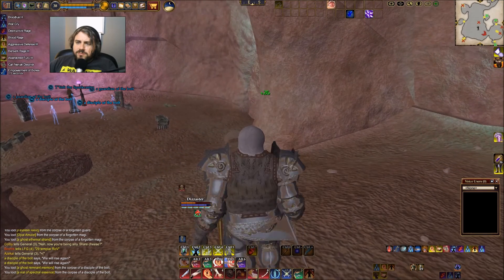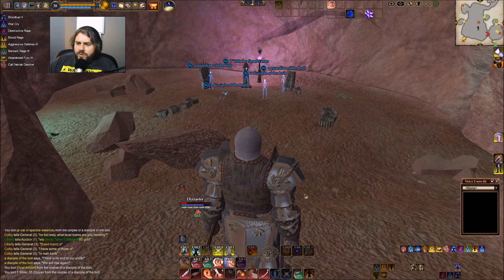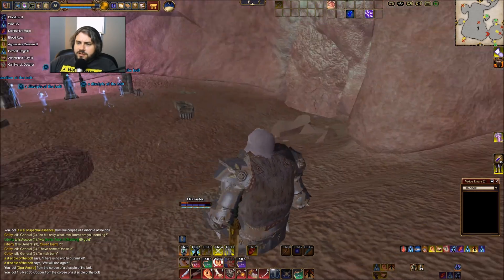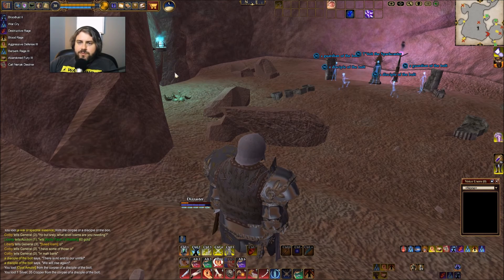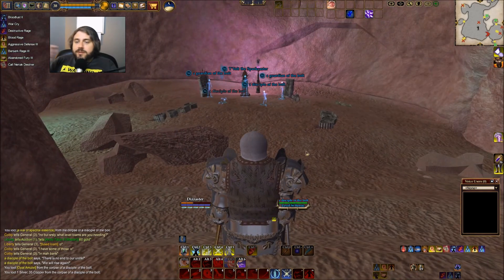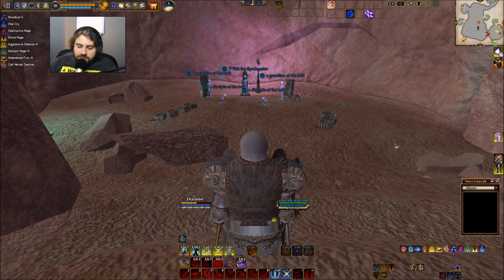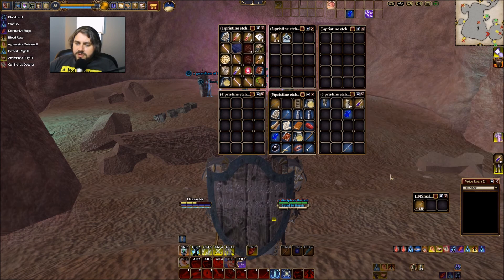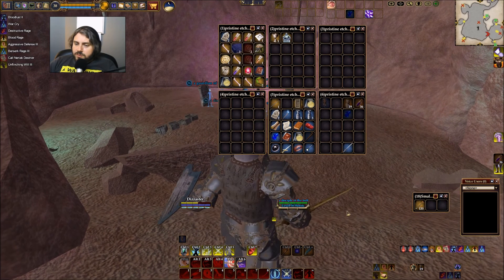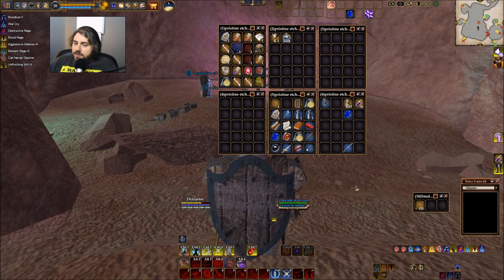It looks like there's some side rooms over here too. I still have a few things to sell on the market as well. I cleared out the little mobs here. I'm a little worried — that last group on the side was a group of four and they got me down pretty close. This is going to be four with the named linked to it, so I need to figure out how to approach this. I wonder if I should switch over to my defensive stance. I probably should — let's do that just to be on the safe side.